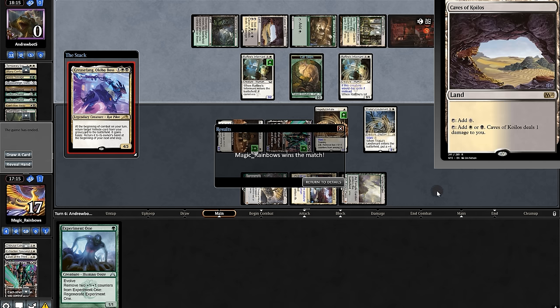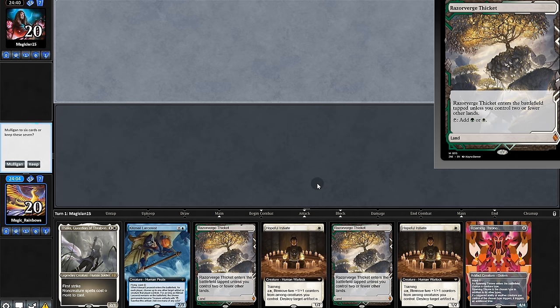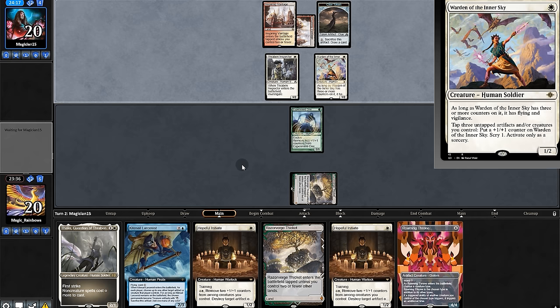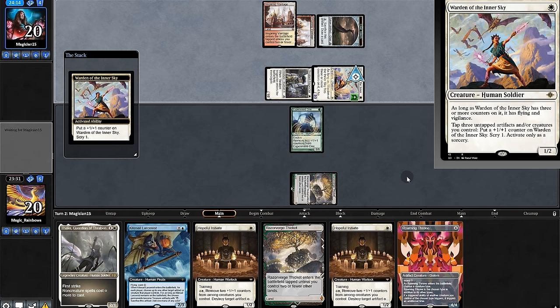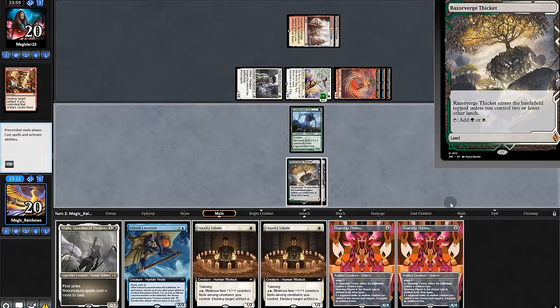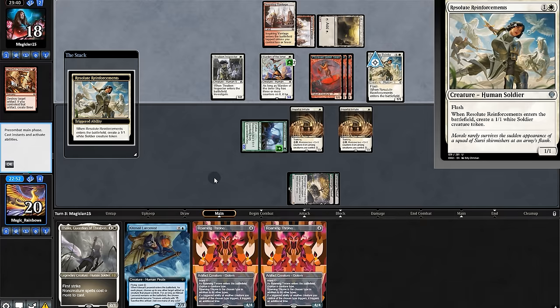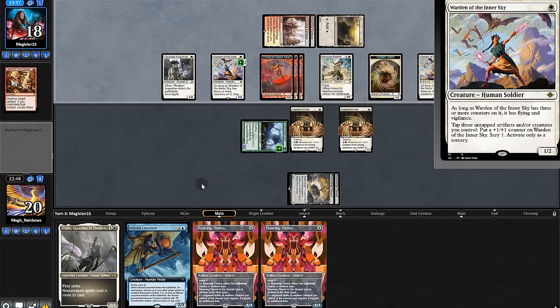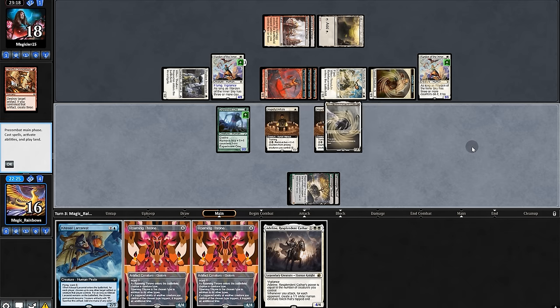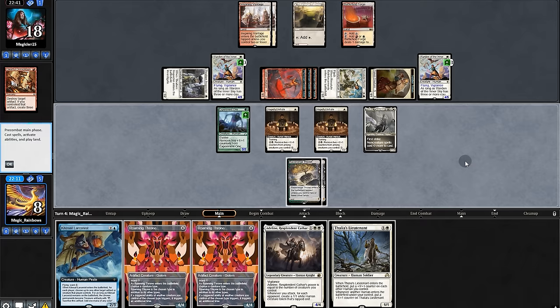On to the next match. Opening hand is a bit short on lands but we'll keep — looks like Borrows Convoke. We'll experiment. They play the new Warden, capping to buff and making three Goblins, buffing again. We really need a land. Play both Initiates and swing for two. Opponent makes more weenies and a second Warden — this one has flying. We're taking eight and they have us.